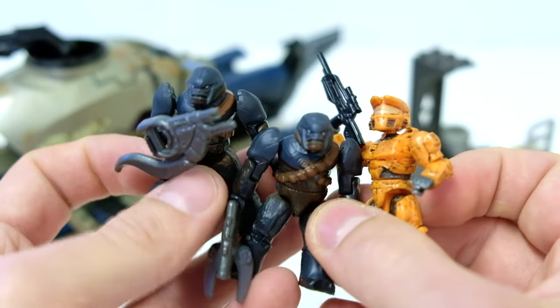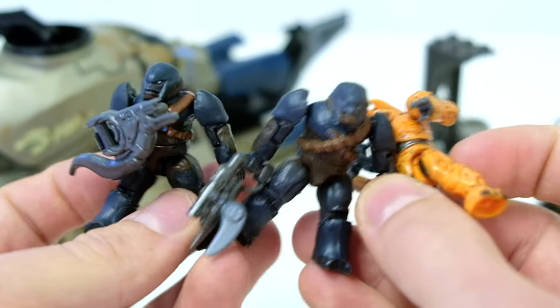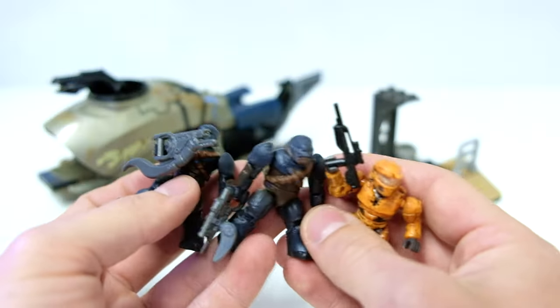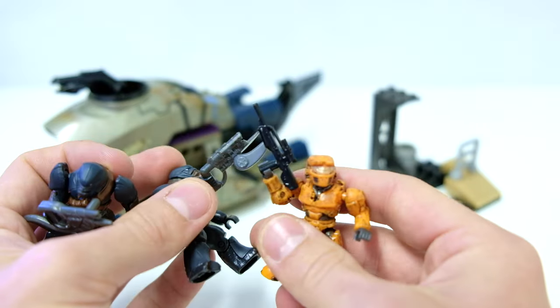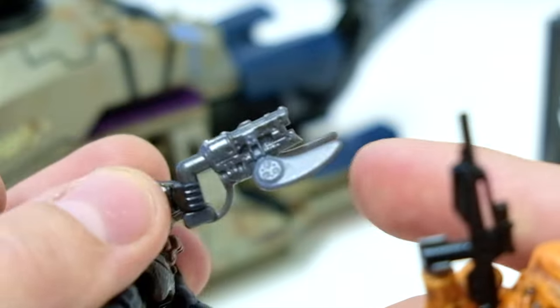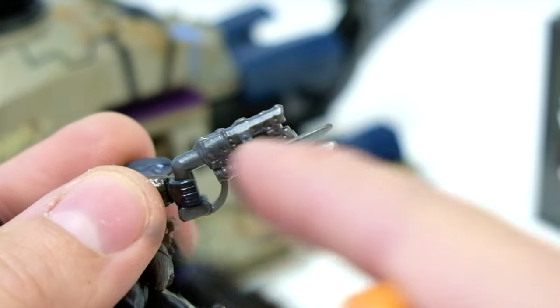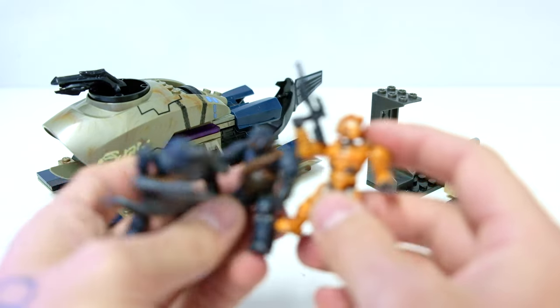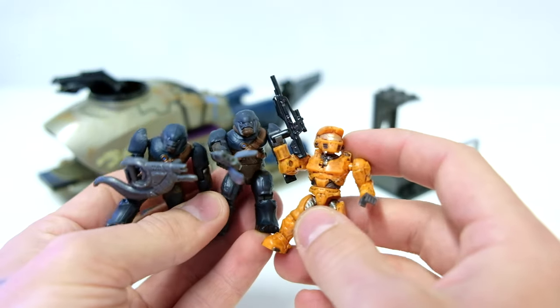It was the first time we got blue Brutes instead of the basic purple, and again an orange instead of a green Spartan. There's not much else to say, but we did have two new weapons introduced in this lineup — the Spiker and the Battle Rifle. I think I've just picked up the wrong Spiker there because this is a colored one that wouldn't have come in this set in particular, but yeah, a Spiker and a Battle Rifle were introduced in this lineup.